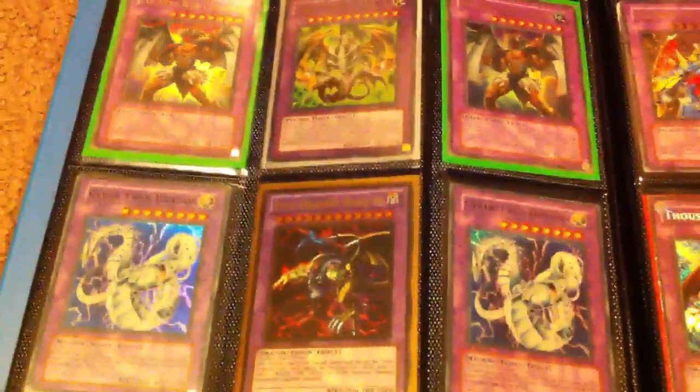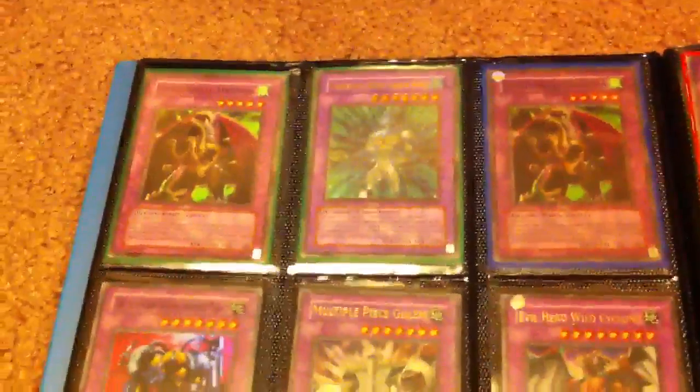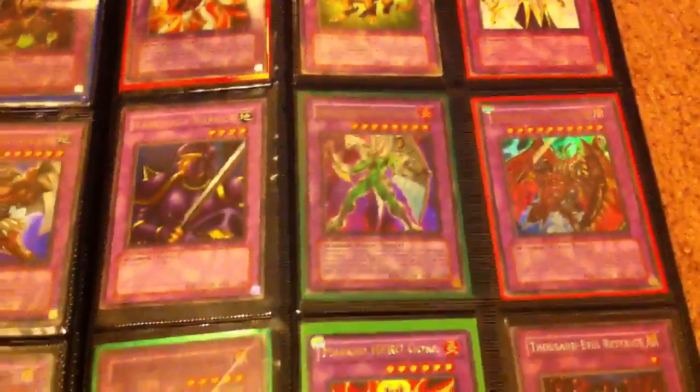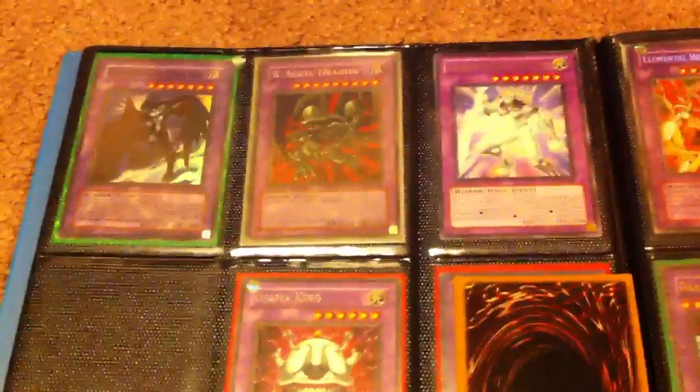We got the Fusions — the gold Five-Headed Dragon. I also heard at my locals that Turbo Pack 7, if that's true or not — people were talking about it — will be coming out this week. I think tomorrow they said our store would be getting them, at least that's what my store owner said. That'd be pretty cool — I'll show you guys those cards, get a few packs.